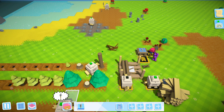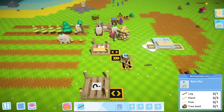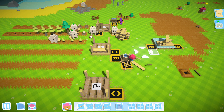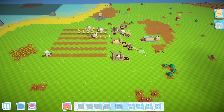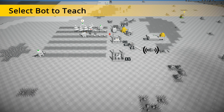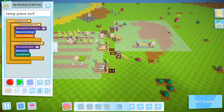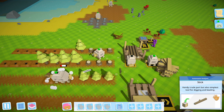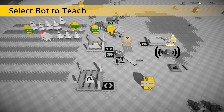We have one spade here so I'm going to give that one, and we make another spade for the other bot. New bot, log, plank, plank, plank, and an acorn brain. Now that we have materials it's easy to make new bots.